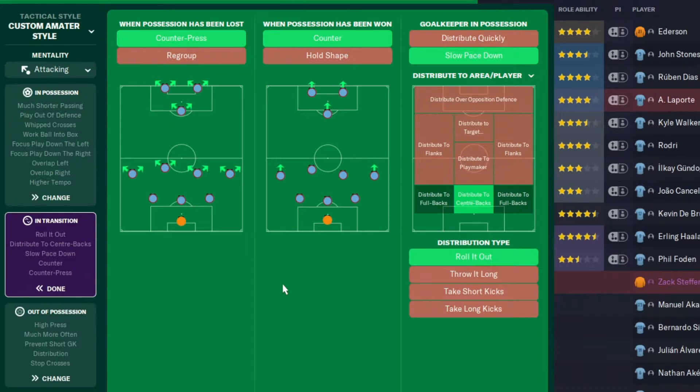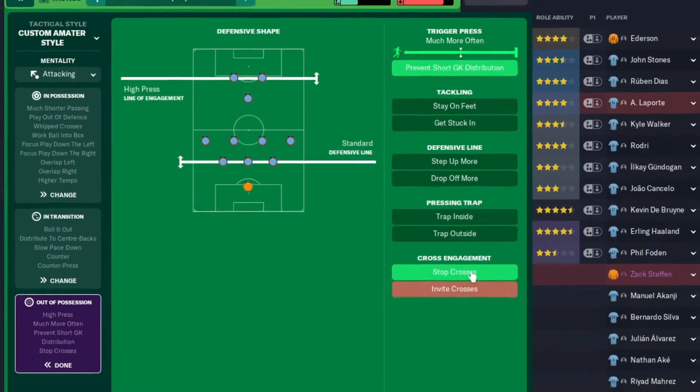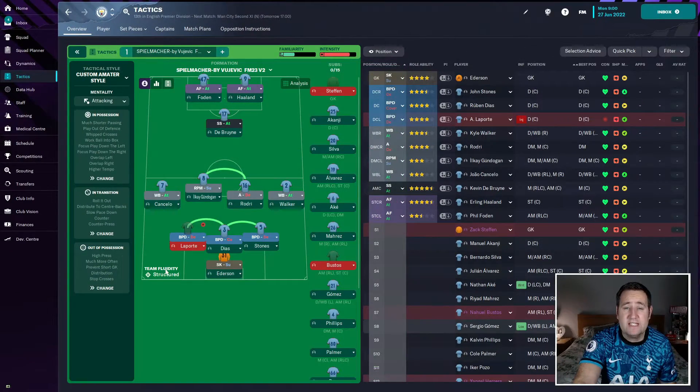In transition: counter-press, counter, slow the pace down, distribute to centre-backs, and roll it out. Out of possession: high press, standard defensive line, trigger press much more often, prevent short goal-kick distribution, and stop crosses. That is the full tactic setup.